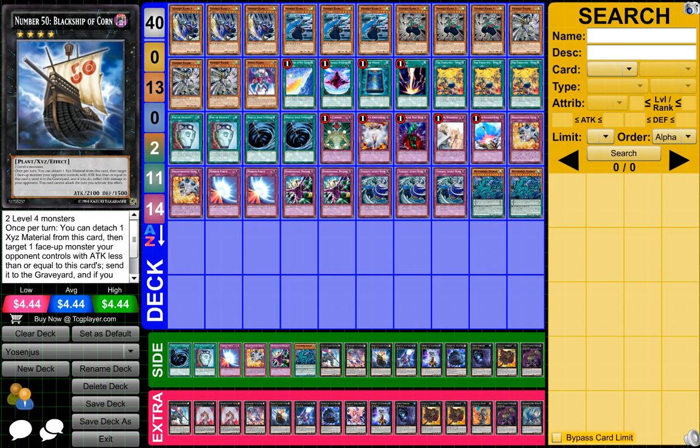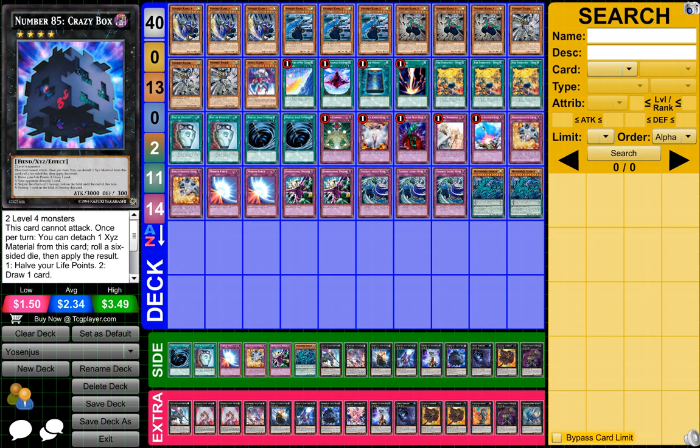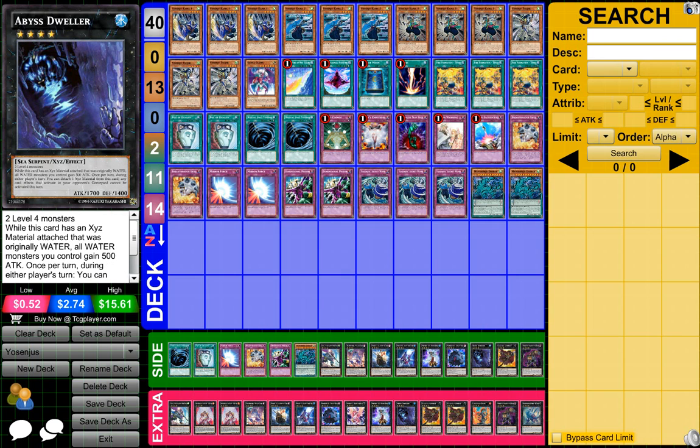1 Downer Magician, 1 Number 50 Black Ship of the Corn, 1 Number 101 Silent Honor, 1 Number 85 Crazy Box, 1 Number 82 Heart Land Draco, 1 Number 103 Ray or whatever his name is, 1 Abyss Sea Dweller.